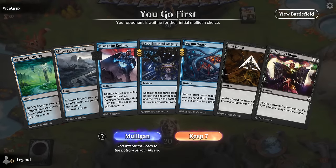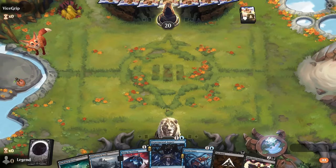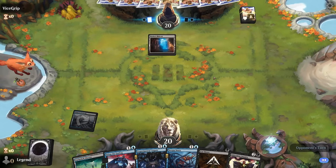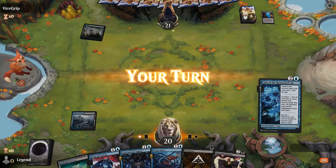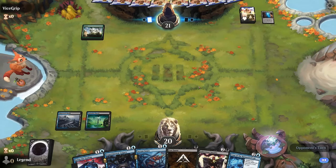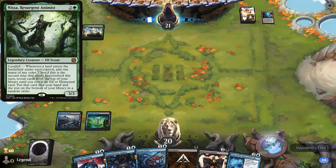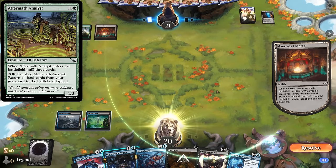We're on the play with a keepable hand. We'll be looking for our case, and we've got a bit of card draw with Augury to maybe find it. It would be nice to apply a poison first so we can proliferate it. On turn two, we can keep up both Bring the Ending and Augury, so having that flexibility is nice, and we found the case. Opponent might be on the Temur Landfall deck. We can maybe use Bring the Ending to counter Nyssa, whereas Cutdown deals with the Aftermath Analyst. But if I tap out for the case on turn three, I wouldn't necessarily be able to counter Nyssa.